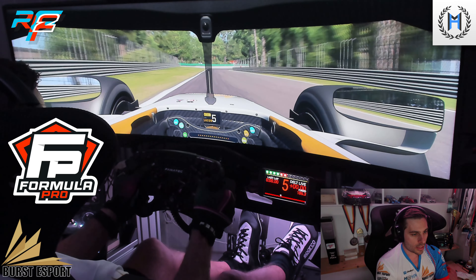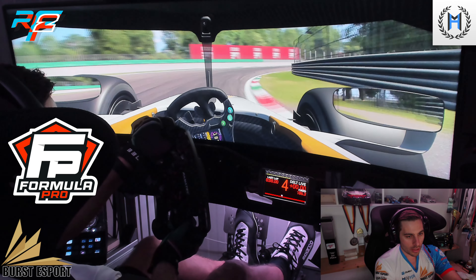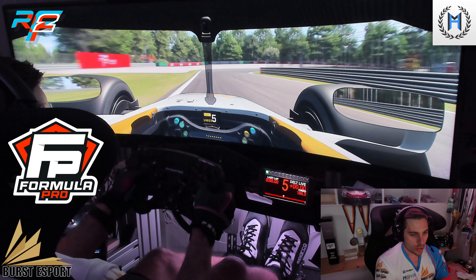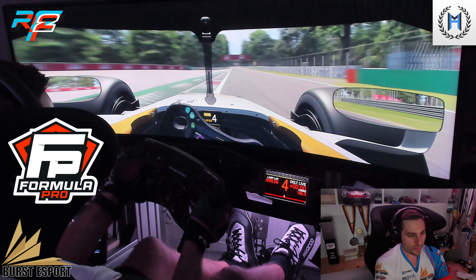Don't hack the anti-cuts into Lesmo 1 — late apex, carry the speed. Short sprint up to Lesmo 2: slow in, hack the curb, fast out.